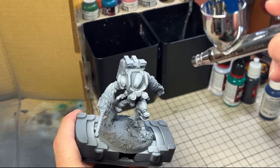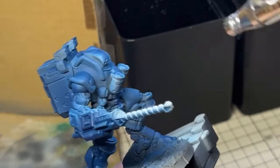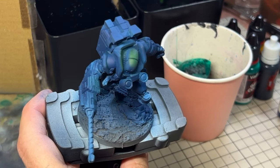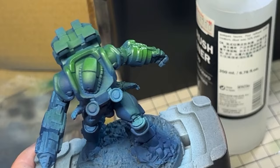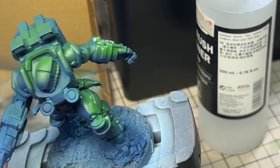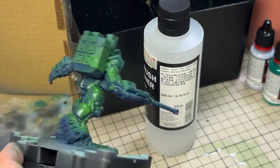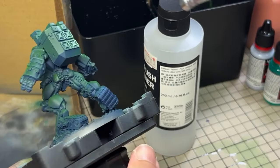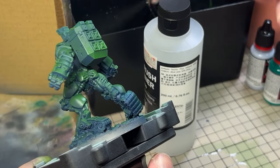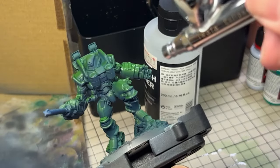The miniature started with a zenithal base coat, but to help increase contrast for the green I coated the model a dark blue first. I then gave a generous spray from above the model with Vallejo flat green. It's important to keep some of the blue from below to help add contrast and make your paint scheme pop more. This could also have been achieved with a black base coat, but I like how the blue adds more saturation than blacks, whites and greys can produce.